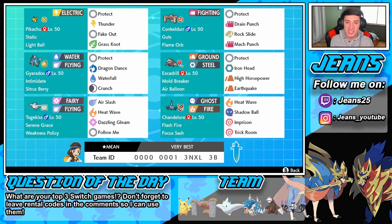If you want to use this team for yourself, the rental code is at the bottom of the screen. Let me know for the question of the day: what are your three top Switch games? For me it's Breath of the Wild, Mario Odyssey, and Pokemon Sword and Shield — but wait, how did I forget about Smash Bros? Smash Bros is definitely up there. So I actually have four: Breath of the Wild, Odyssey, Smash Bros, and Pokemon Sword and Shield. Anyway, without further ado let's hop onto the ranked double ladder.